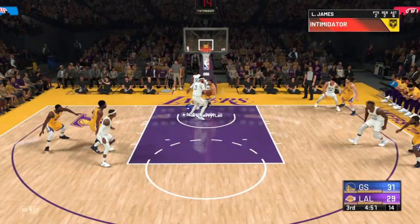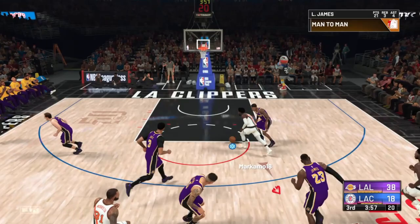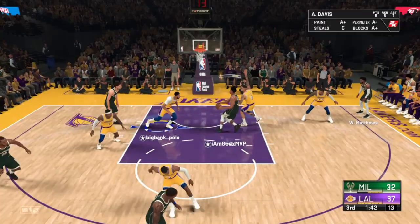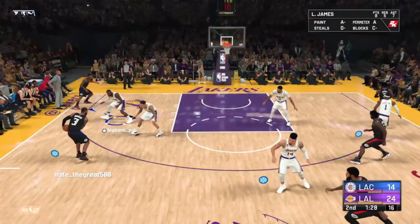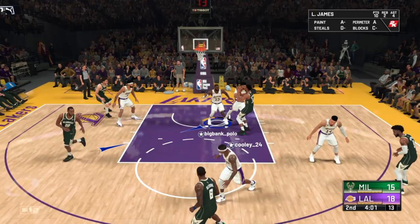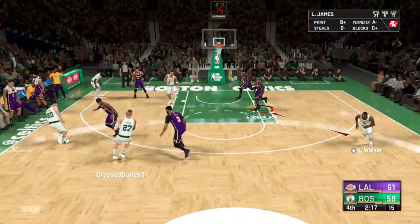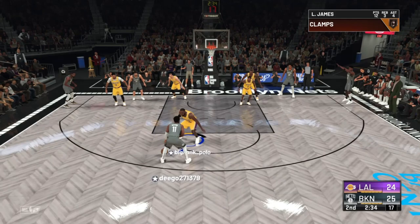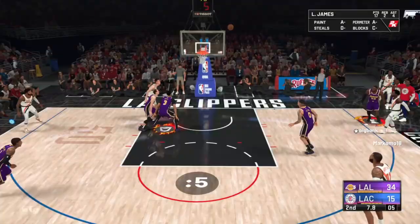If you're trying to play with the Showtime Lakers, you gotta understand: ain't nothing easy going through that paint. Protecting the paint means getting blocks — hold right trigger and push triangle or Y as hard as you can for the aggressive block animation. When going for blocks, wait for the shot meter to pop up; when it does, it's go time. You can literally take the ball out of the air. You also have to be in the right position, which means off-balling. Switch between LeBron and AD — whoever's closer to the ball, that's who you need to be on. If you don't want to off-ball, put LeBron on their quickest, shiftiest player. The only weakness the Lakers have is guarding guards, but LeBron can handle that.